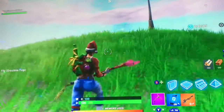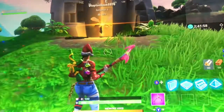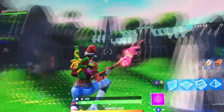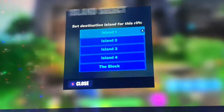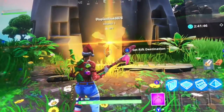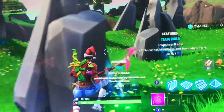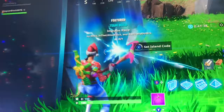I believe this is the creative hub. Could you create a new island? Oh, I could — that's pretty cool. Riftie's Race, Impulse Race — I'm gonna try out some of these.